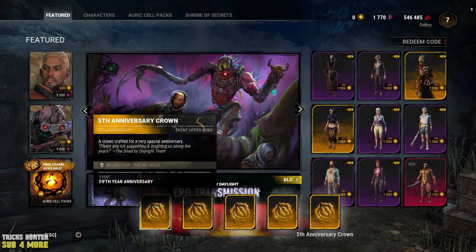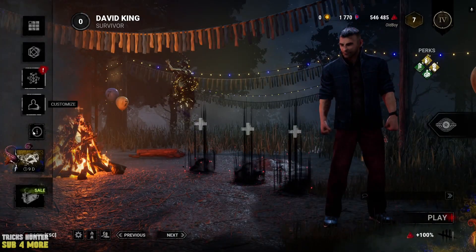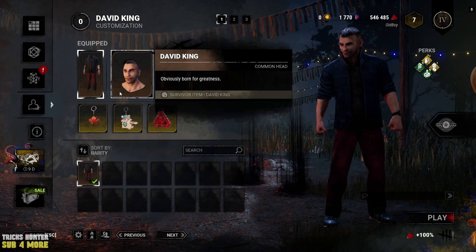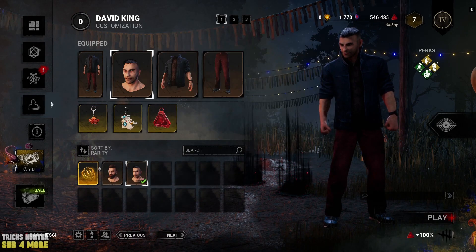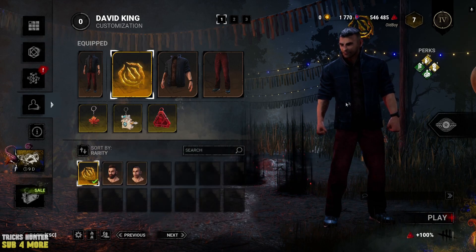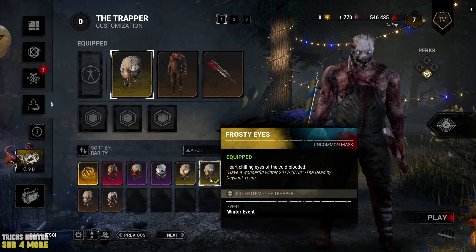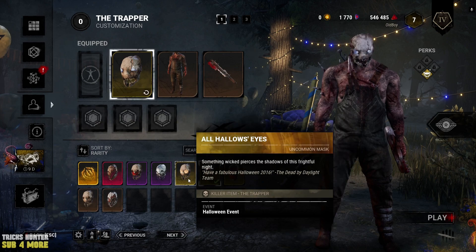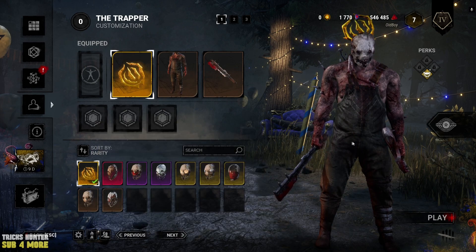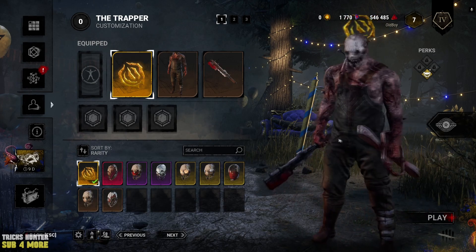I increased the speed of the video because there are a lot of these items dropping. I also found out what they are — they are special cosmetic items, but not for all of our survivors and killers, but for a lot of them. For example, here you can see that I can activate the crown and I have the crown above my survivor. The same thing with the killer — you can customize him. And here you can see that this character also has the crown, which we got because we activated this new redeem code.